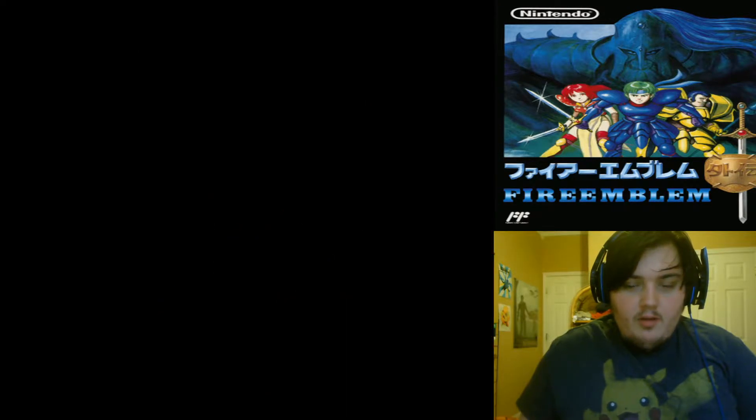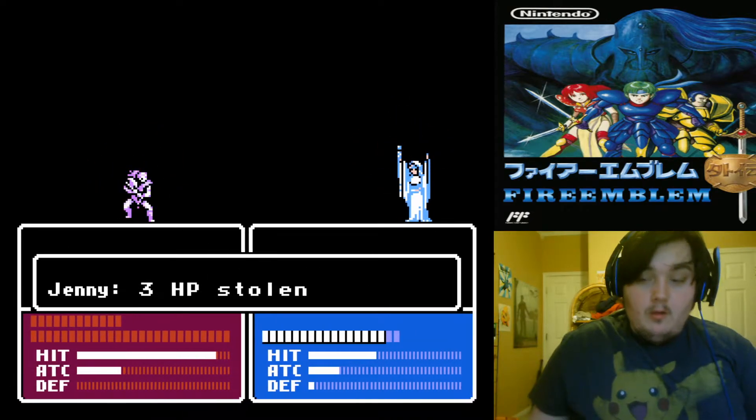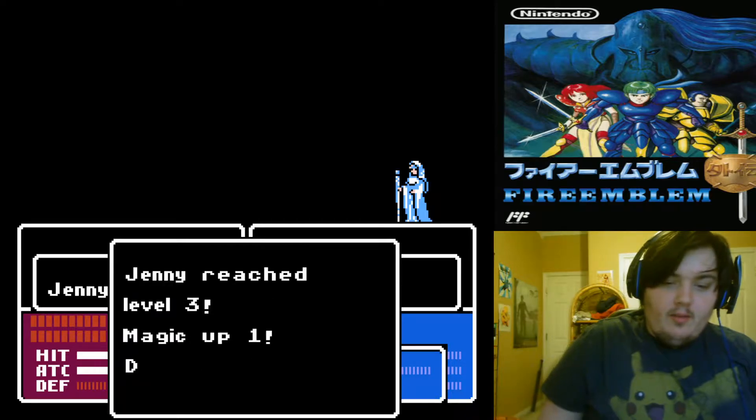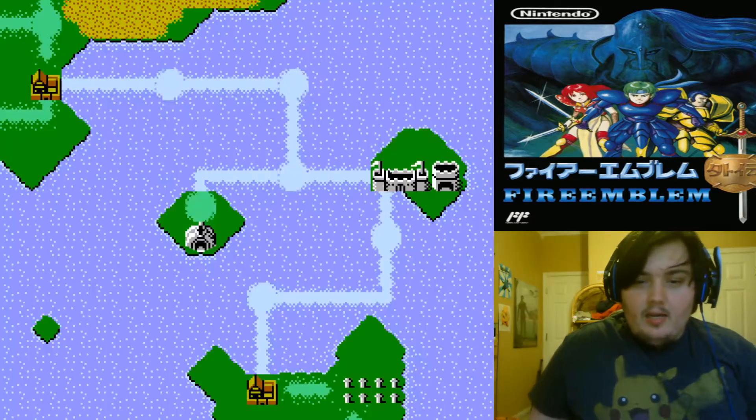I'm just gonna attempt to Nosferatu here. Oh my god, holy shit Jenny — nice. 57 EXP, reach level 3, Magic up 1, Defense up 1. Boss died!